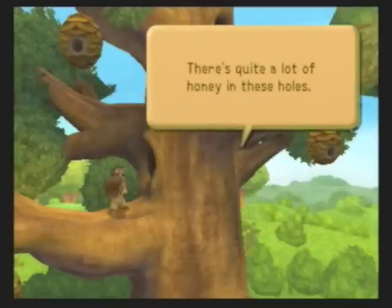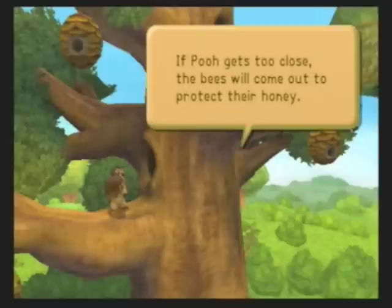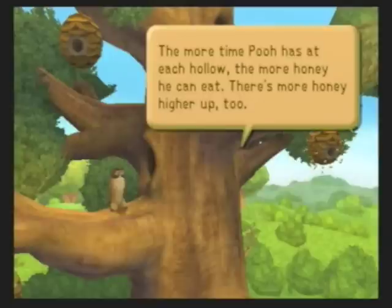Slowest cutscene ever. There's quite a lot of honey in these holes. If Pooh gets too close, the bees will come out to protect their honey. If they get to Pooh, they'll pop his balloon. Lock onto the bees and swat them away. The more time Pooh has to eat the hollow, the more honey he can eat. There's more honey higher up too.